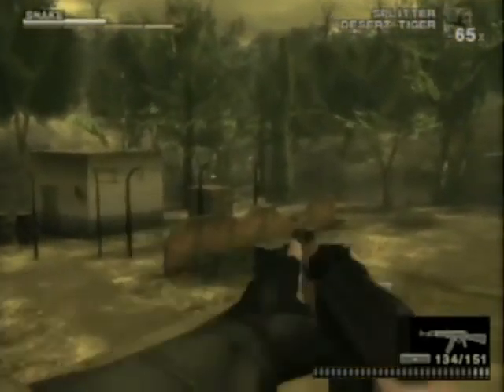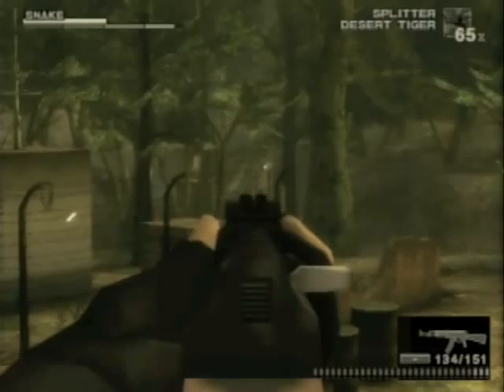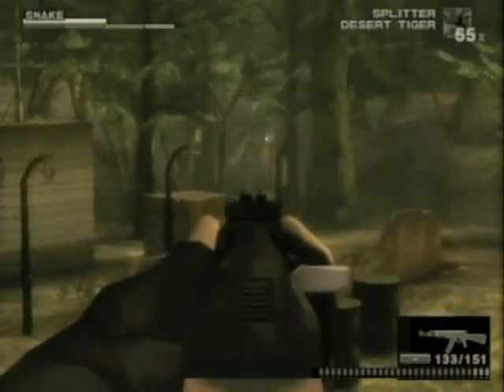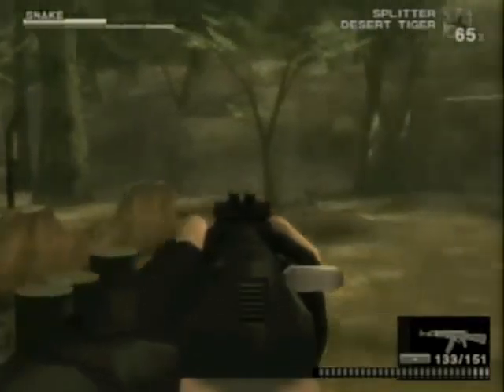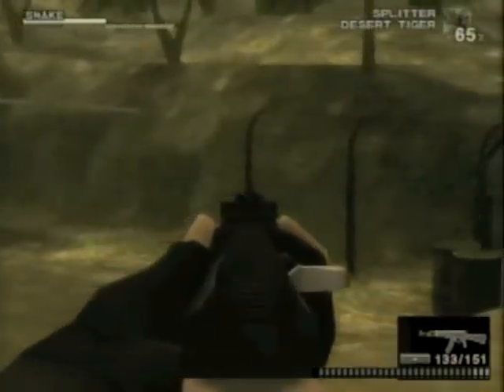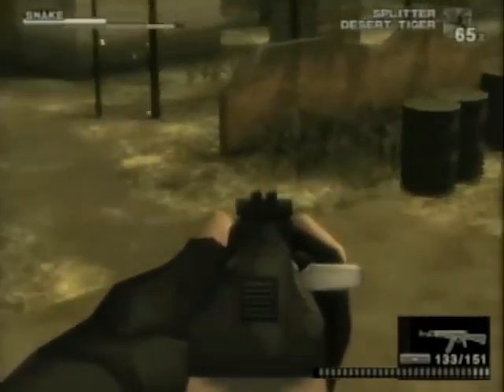The green looks beautiful today as Snake tries to home in on this one soldier. Come on, I can do it. Did I get it? That is good aim. Makes me wonder why I fail so hard at Metal Gear Online.